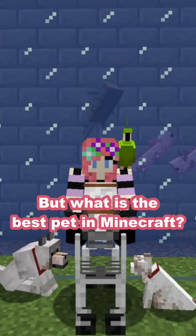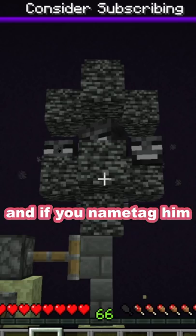But what is the best pet in Minecraft? Well, the answer is actually the wither. You can flex on your friends by having your own mini boss pet, and if you name tag him you can send whatever message you want to players in the area.